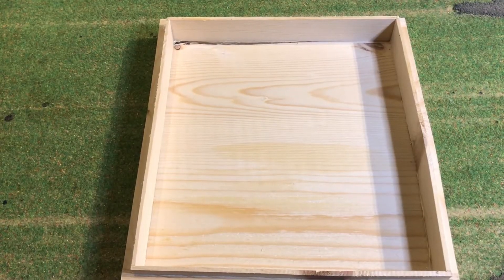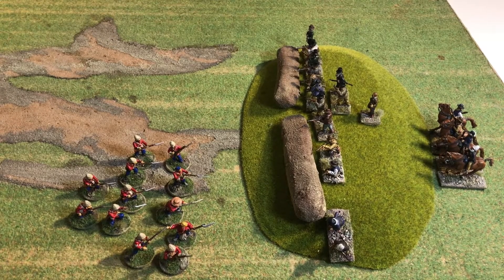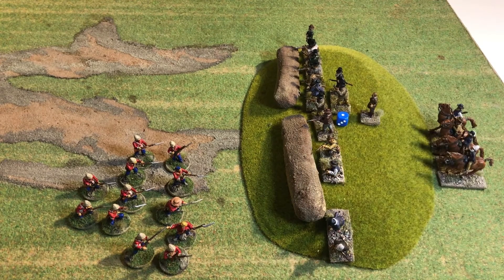Then it's on to firing. First, the shaking group of five men has an extra dice because they're in close order. Normally hitting on a five, they get a penalty of minus one for being shaken and a penalty for target in cover — so they need sixes. But a natural six is always good, and they get one. So there goes another counter — one casualty.